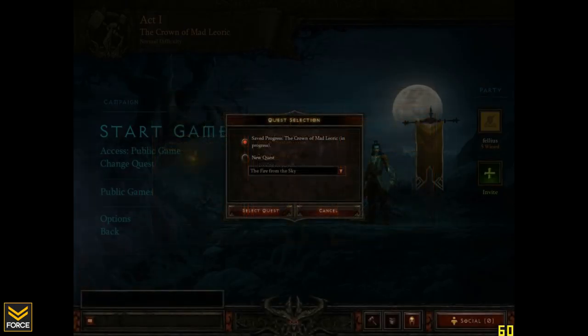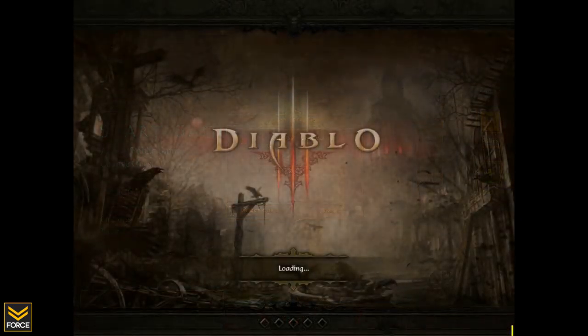So next up, this is the quest selection. Now once you have completed quests, you can go back to them whenever you create a game or when you're looking to join a game. You can say, hey, I want to start at this quest. So that's the option there.